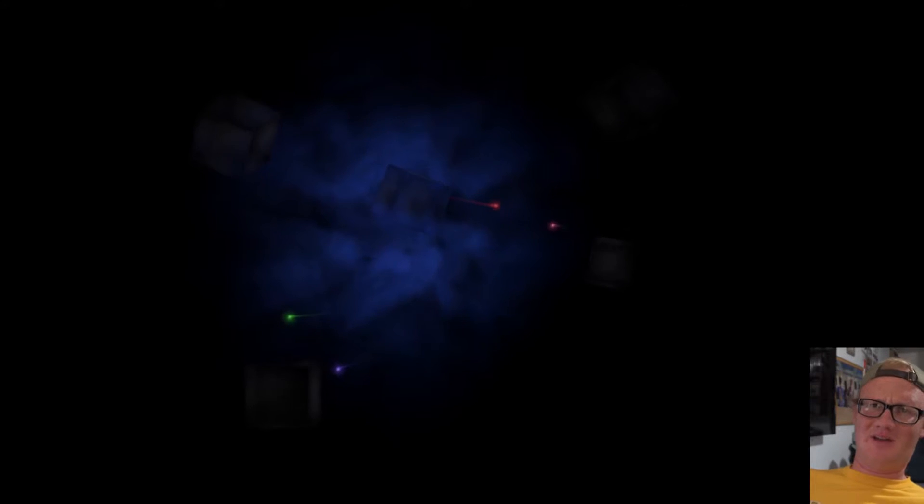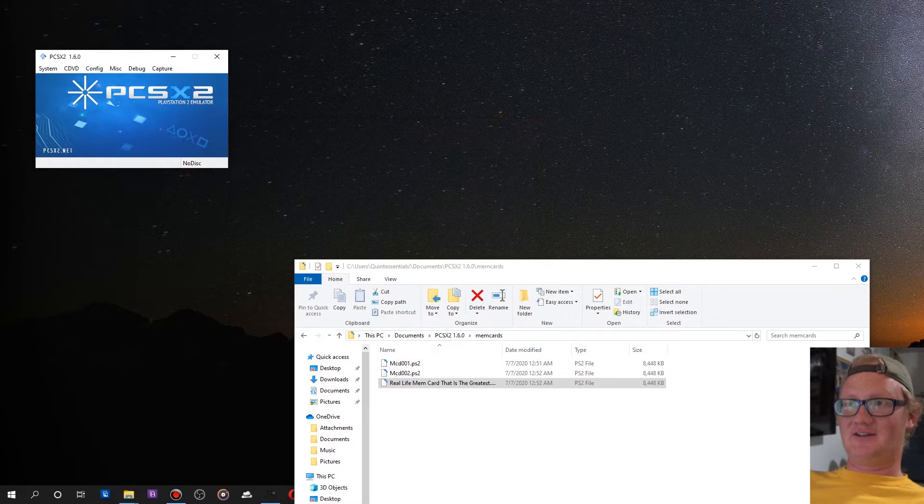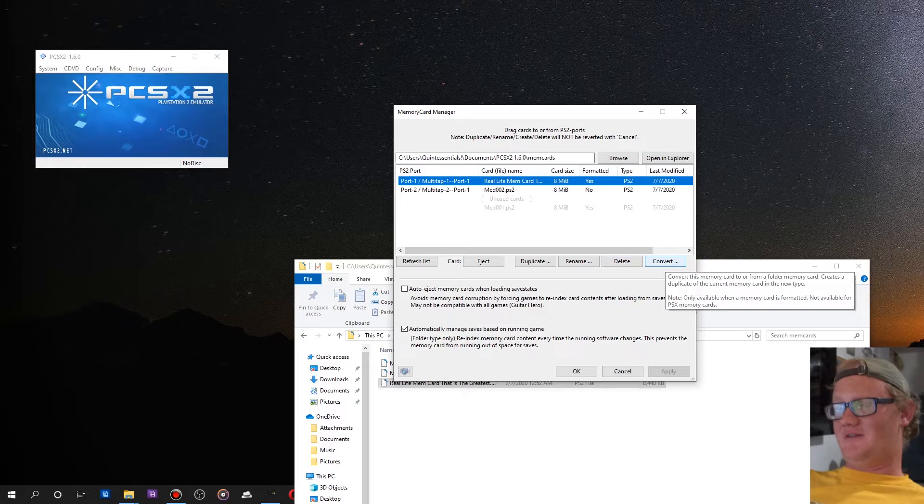Version 1.7 should have that option. Anyway, in the browser, navigate to the memory card and press cross on it. It will show as unformatted — select format, then yes. Then shut that back down, go back to your memory cards in the config menu, and now you have the convert option.